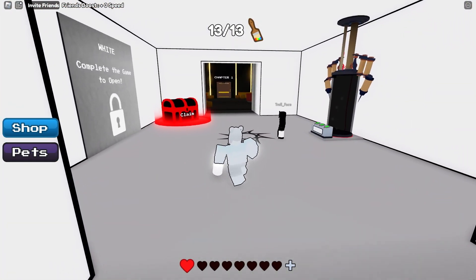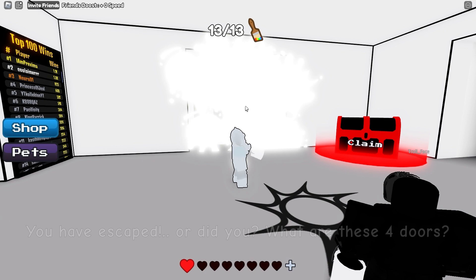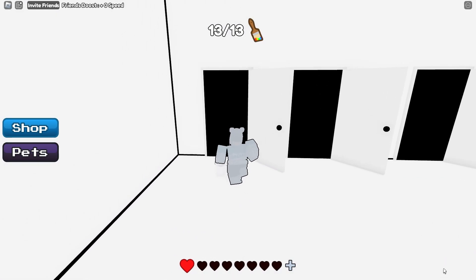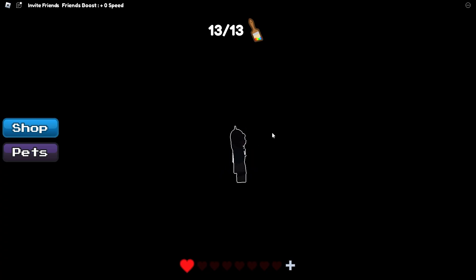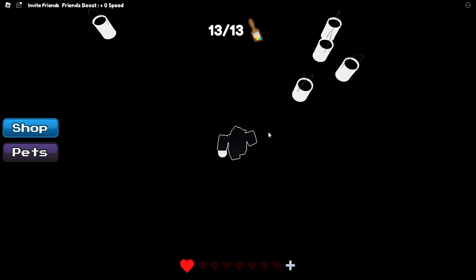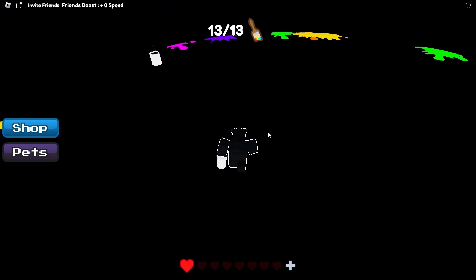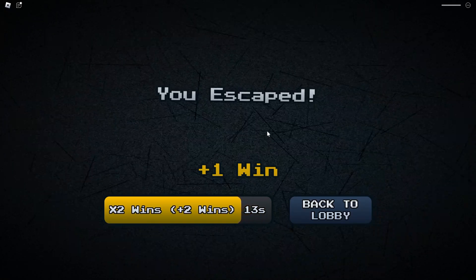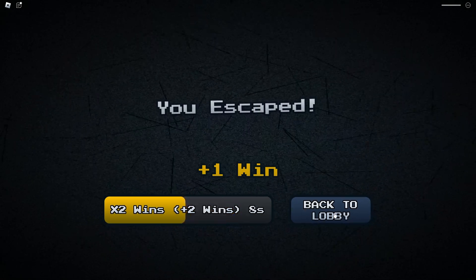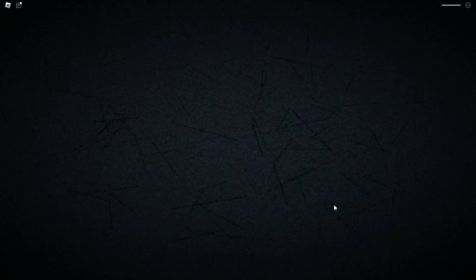If you're still watching the video, then you've made it to the end — great job! Now you've got a little bonus clip to look forward to: we're going to do the white door mini game. If you don't know how to beat this one, you basically just got to dodge the paint cans — it's pretty easy. They'll all splat onto the walls and make a little bit of a mess. Thank you all for joining me and for watching this far. If you like this video and you like Roblox horror games, click that video at the top left — I can guarantee you'll enjoy it.